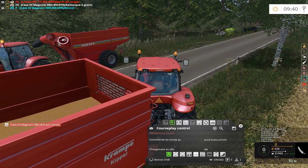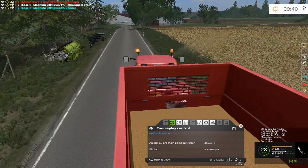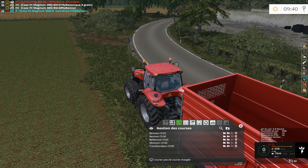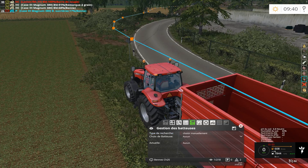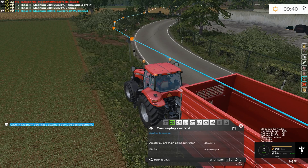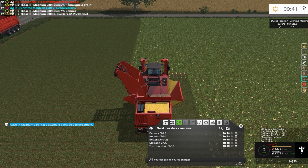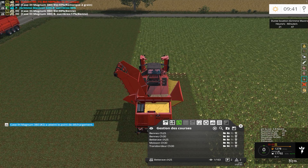Je vais peut-être prendre celui-ci, je vais le relancer. Comme ça il va aller tout seul se ranger là où il doit partir pour se vider. Par contre ici j'ai refait la course, pareil. Donc c'est le champ 25. Je lance la course. Par contre je mets la moissonneuse qui est là, la Grimme Axtron 620. Démarrer course.